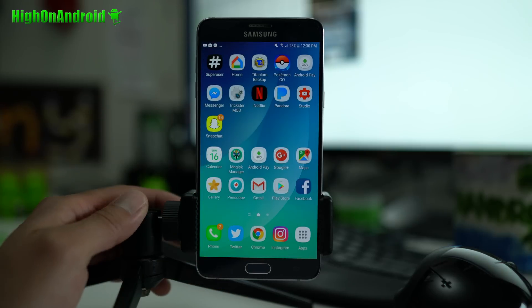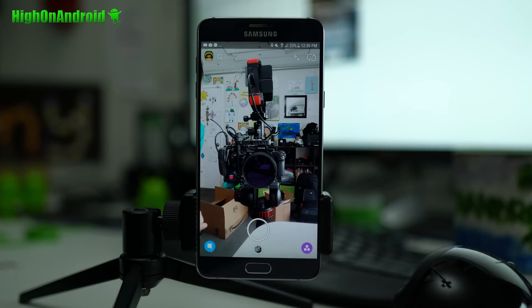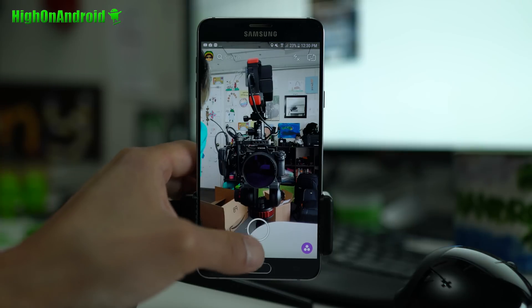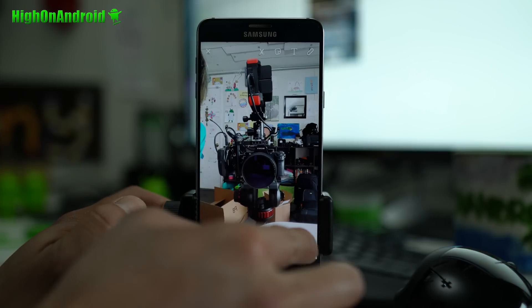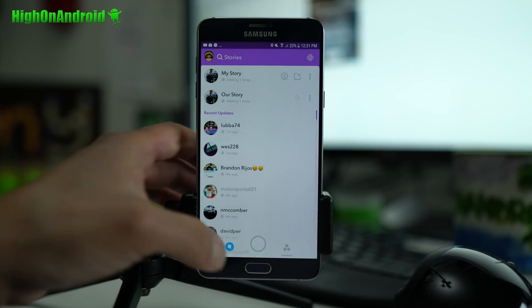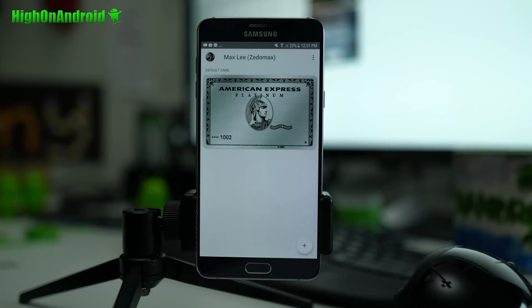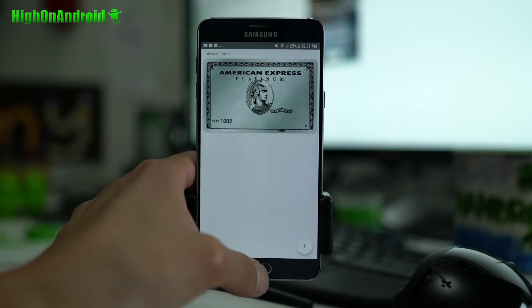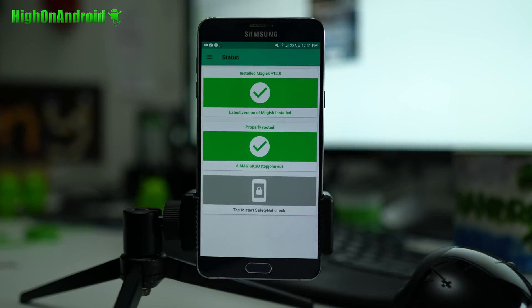Pokemon Go works. And same thing with Snapchat, because what these apps do is check for safety net. I'm gonna go ahead and post this on my Snapchat real quick — Snapchat working. And also Android Pay working. All of these apps actually check for safety net, and basically Magisk Manager allows you to hide that.